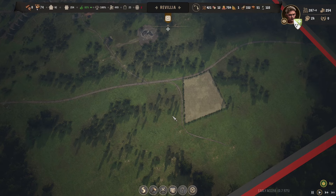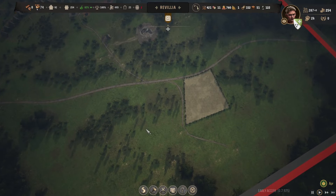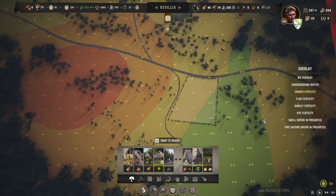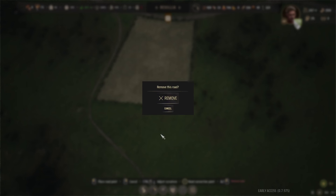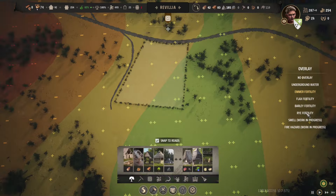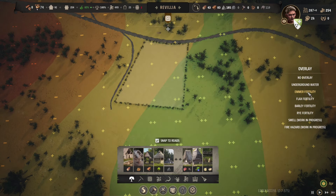I want to build three more, and I think I know where - I want to build them down here. Let's take a look. We should be able to fit three more right here. We're going to have to get rid of this road. Rye is something we unlock later, which would be fantastic, but for right now we've got to do Emmer. So this field is really not in the best spot, but it'll do.